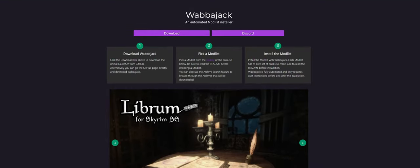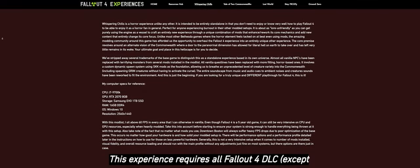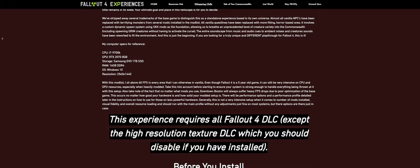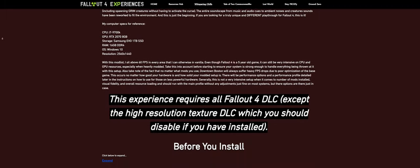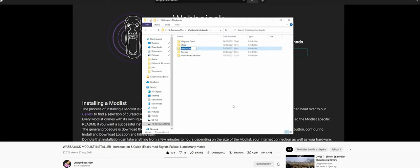Whispering Chills is available to download from the Wabbajack ModList installer. While I won't cover the specifics of the installation in this video, the installation was explained clearly with a step-by-step guide on their website. And for further help with the download, you can follow along with my Wabbajack Exploration Guide video on my channel, linked below.